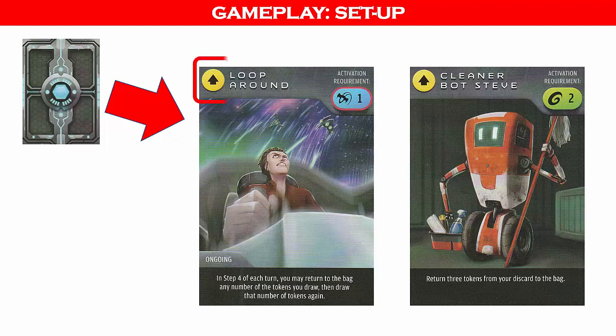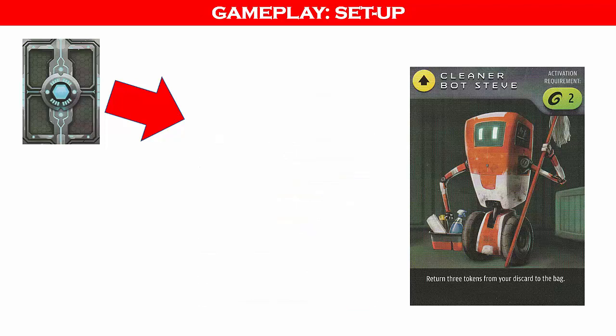The top left of the skill card shows if the card is offensive, defensive, or an upgrade. Some cards have no category. Next is the activation requirement — this is the cost and tokens to activate the skill card. Activation requirements circled in red require us to permanently remove the spent tokens from the game, but the effect at the bottom of the card is ongoing for the rest of the game. We will keep the Cleaner Bot Steve skill card and return the other card to the bottom of the skill deck.